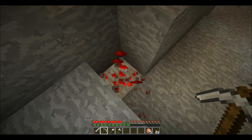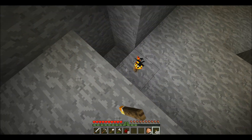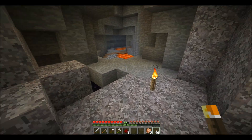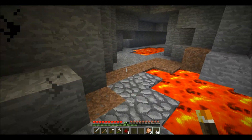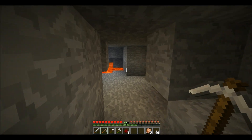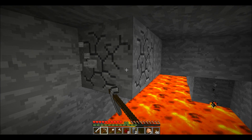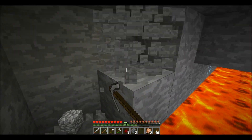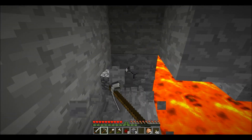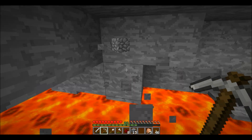Oh, redstone — yeah, can use that. It was over here. Yes, little lava lake. Diamond. Diamond. Diamond. I need more diamonds — more diamonds than ever. Now we need to secure it. That will fall on the lava. Lava is not that deep. I don't want it to fall.